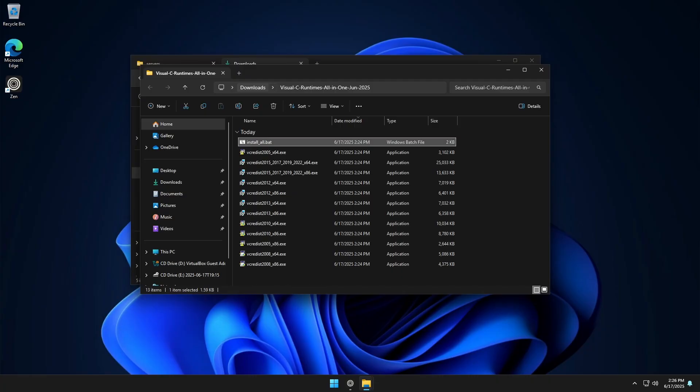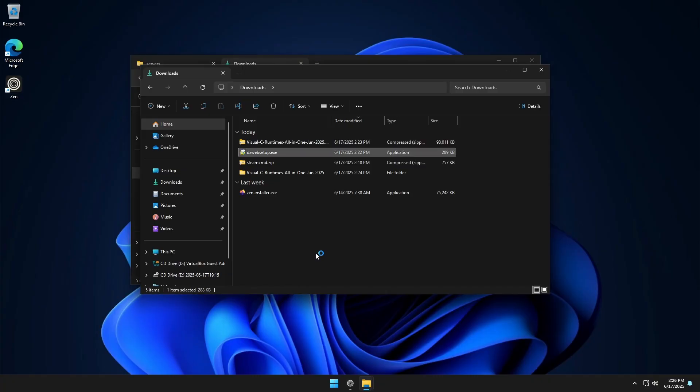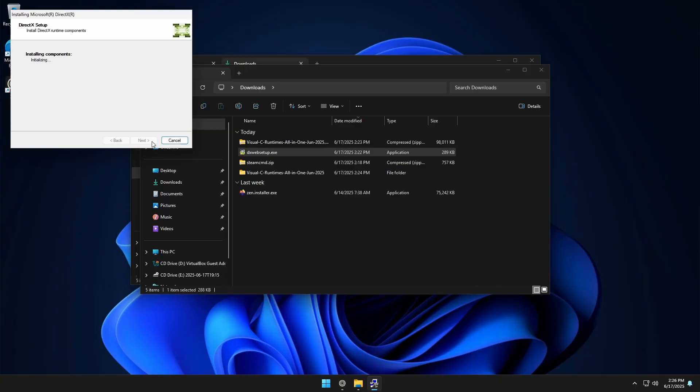Now that's done, we're going to install DirectX. Hit Yes and follow the prompts — make sure you don't install the Bing bar — then wait for this to install.